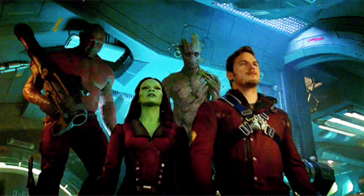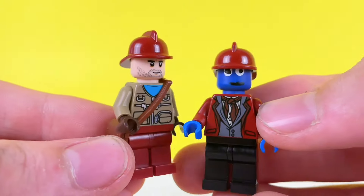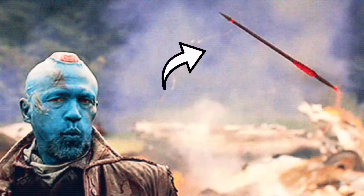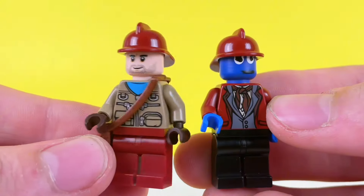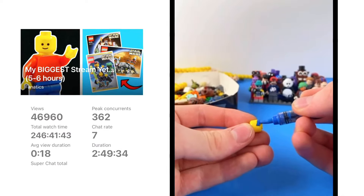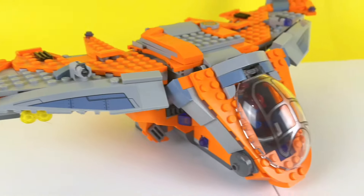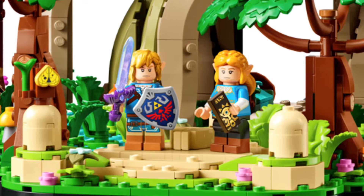Guardians of the Galaxy is such a great funny movie. Two commenters wanted me to make Yondu and Kraglin. This was hard because they both have these red mohawks that control an arrow. I used firefighter helmets for them. I had to paint Yondu's head because it's blue. I put them in the iconic ship from the movie and they're off.